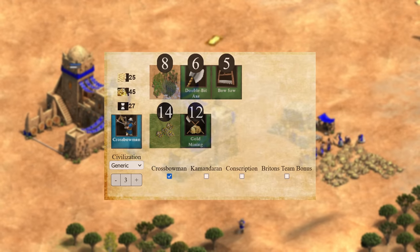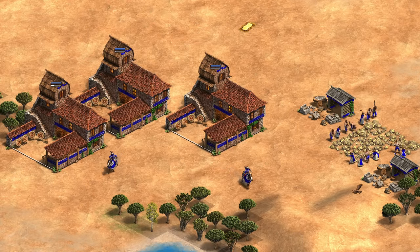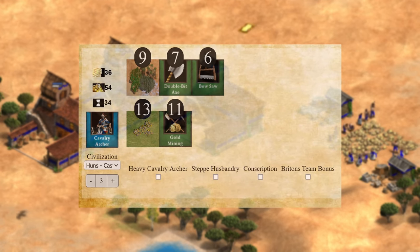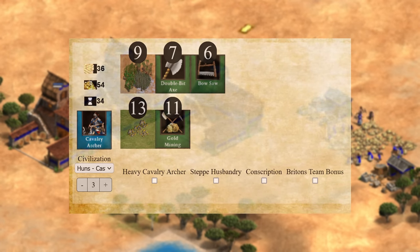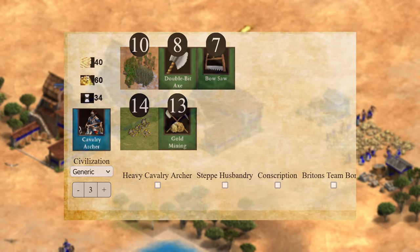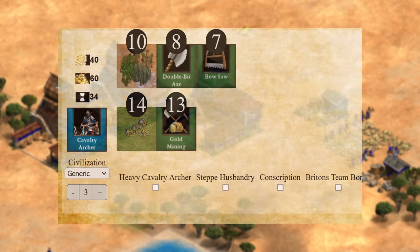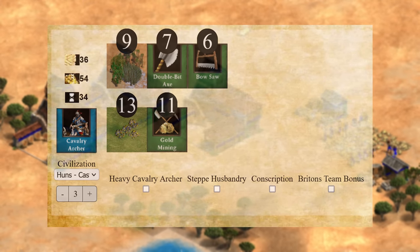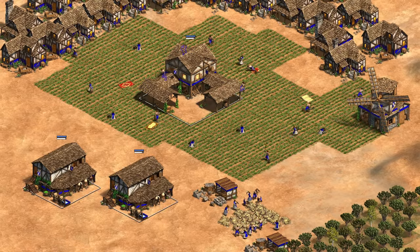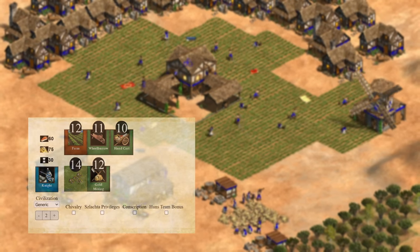These numbers are with the gold mining upgrade, as you'll usually have that at this point. Cavalry archers are pretty similar to crossbowmen when it comes to maintaining production. With the Huns cavalry archer discount, you can make cavalry archers with the same number of villagers, just with a slightly different distribution weighted more towards wood. For generic cavalry archers it's very slightly over 4 gold per range, so use 4 per range and add 1 additional villager to make it work perfectly. Huns can stay with 11 on gold for 3 ranges, which is the most common number of ranges to open Castle Age with. For knights, they're pretty expensive gold-wise at just under 6 per stable, so for 2 stables you need 12, and for 3 stables you need 18.